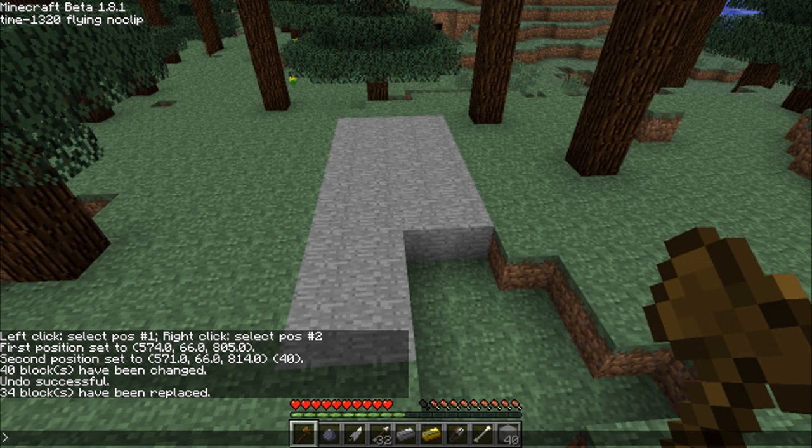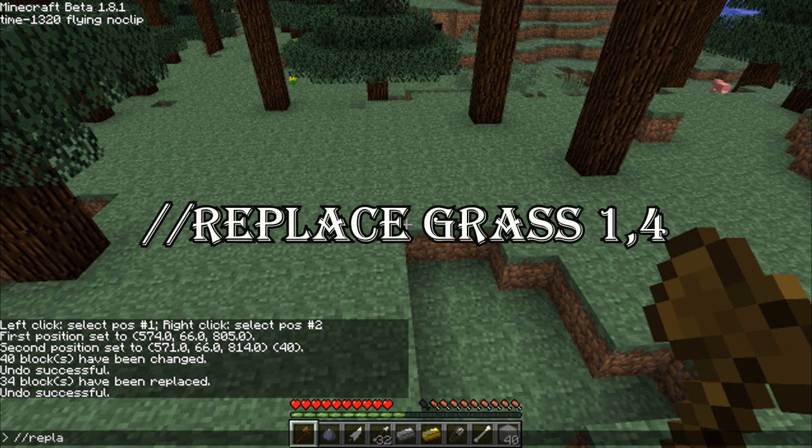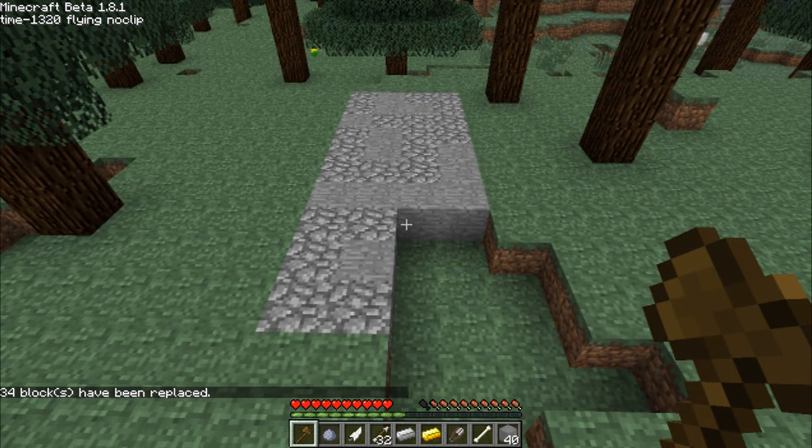We don't like this either, so we'll undo it with //undo. Now, we want it to be a combination of stone and cobblestone. So we do //replace grass, and the code for stone is 1 and the code for cobblestone is 4. You can either use the word stone or use 1 — it doesn't matter. Press enter, and what you can see is it replaced with kind of a 50-50 mix of cobblestone and stone.